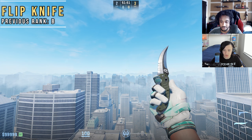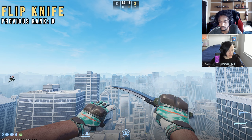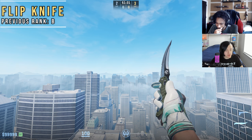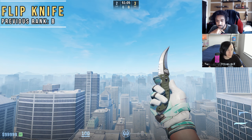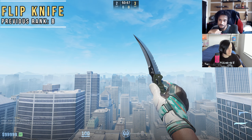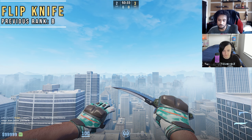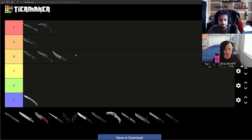Next up, the Flip knife. I believe we had it in B in the CSGO tier list. People refer to it as the Falchion's big brother, but I think that's switched — I think the Falchion offers a lot more now than the Flip knife. The Flip knife does have a longer blade and the gem finishes tend to look a little bit better, but I honestly think the Falchion is better than the Flip knife now. The Flip knife has a gigantic blade for the size of the handle, but other than that, there's not much it stands on over the Falchion. The Flip knife is a solid B-tier for sure.